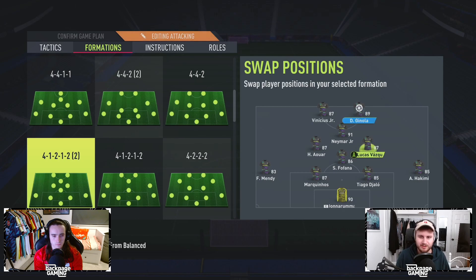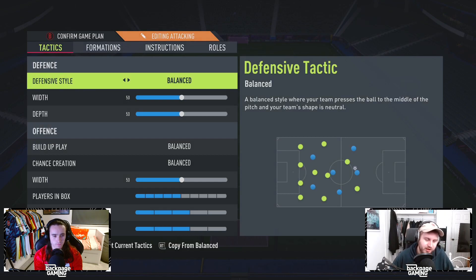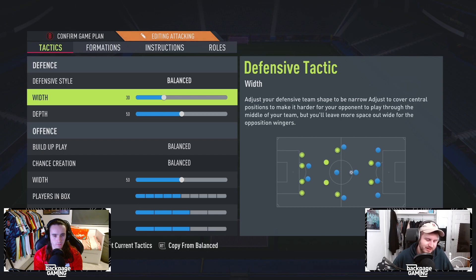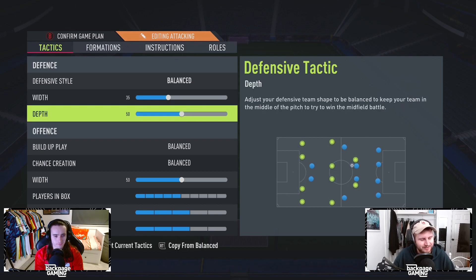I play with Genoa at left. It's pretty simple in terms of defensive style — it's balanced. I don't like drop back, I'm not a rat. Width, however, I'm very narrow: 35 width. I find that when it's too high, your centre-backs split too much, and you get those horrible balls where their right centre mid just sprays one through the middle to their striker and your centre-backs are too wide. It just ends in tears. So keeping it narrow kind of negates that to some extent.